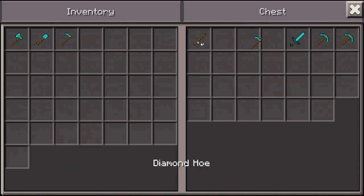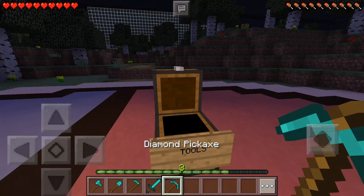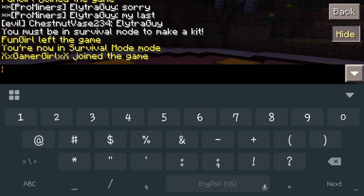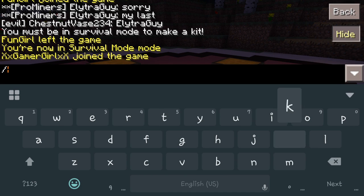You're just going to go in, open it up, and collect your tools. Make sure you have them in your hotbar down here — whatever's in your hotbar is what's going to be placed into your actual kit itself. To set this up, you're just going to do /kit create, and then the kit name — in this case, tools.